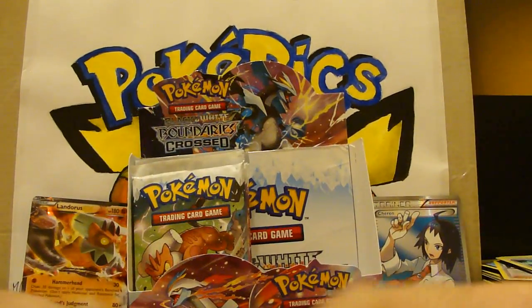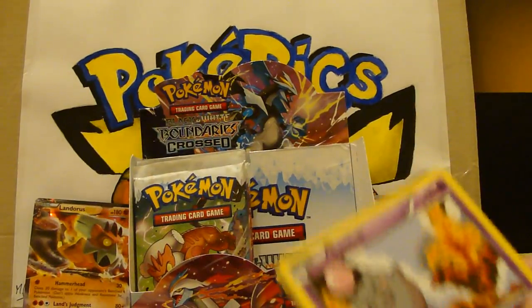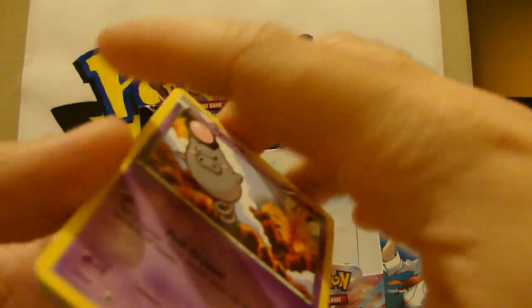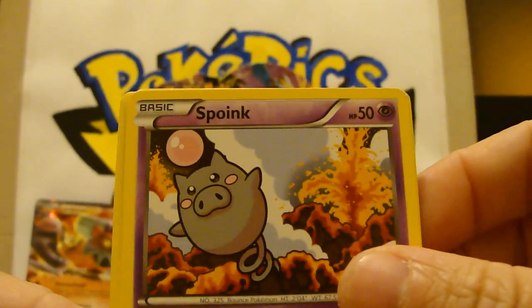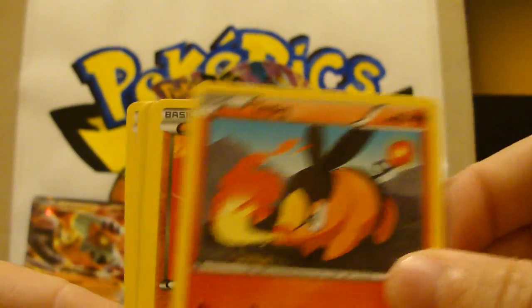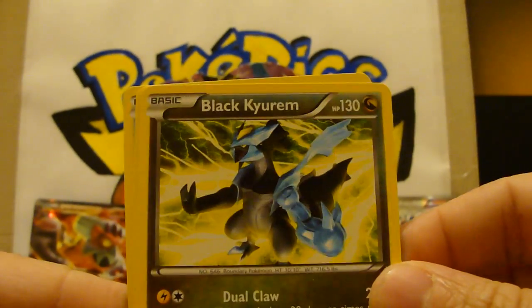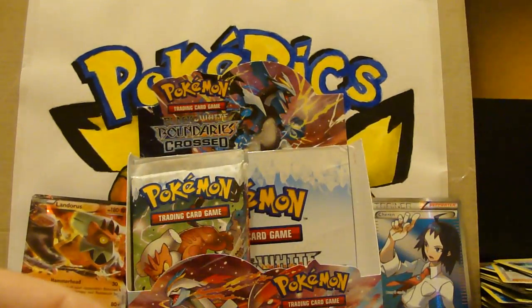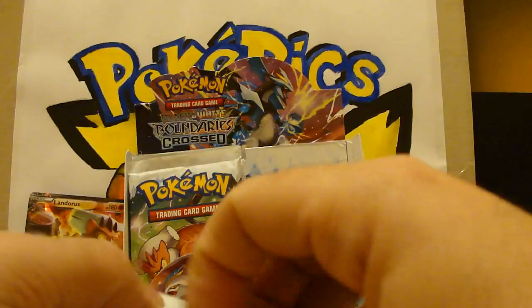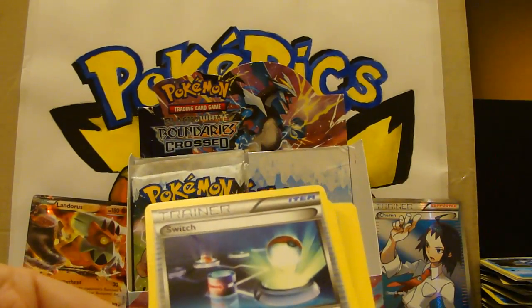Hello and welcome back to Part 3 of opening Black and White Cross Boundaries. So far one EX and one full art — I'm hoping that will change. I've got a couple of these A-Spec trainers bashing around, got two of them so far. Hopefully something nice and constructive. A black Charizard is the rare card there. Just a couple more EXs would be good — that would be a nice overall box. But beggars can't be choosers.